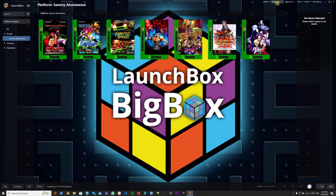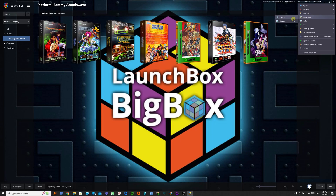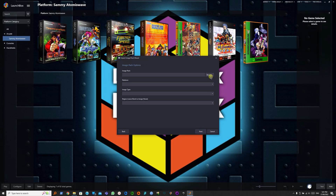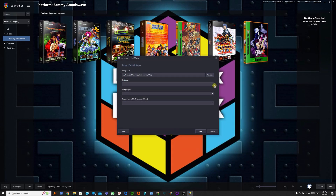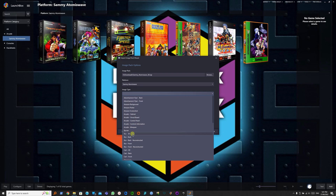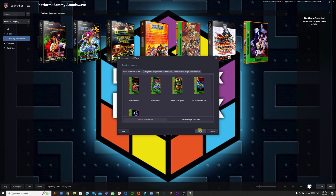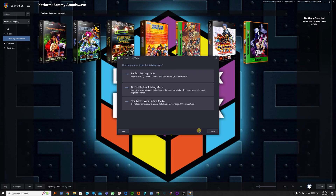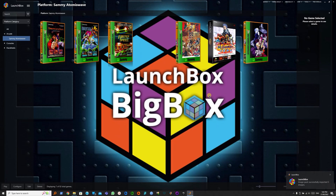For 3D, you want to go to Image Group, 3D Boxes, then Tools, Image Packs, Import. Select your 3D pack, select the platform, and this time you want to select Box 3D. Next — same process as before. Replace existing media. F5 to refresh.